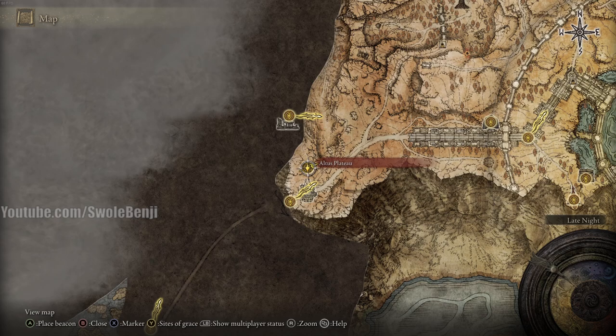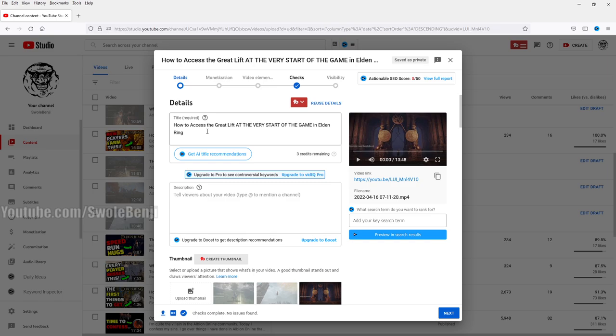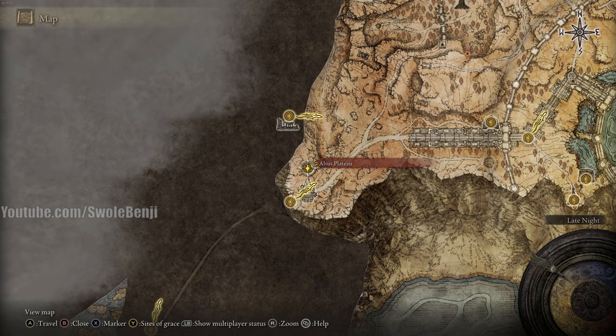We're going to start today's video at the Atlas Plateau. If you want to know how to get here, I have a video on my channel that explains exactly how that works — it's called 'How to Access the Great Lift at the Very Start of the Game in Elden Ring.' You do not need to kill any bosses; you only need to loot two items. Go in the video description of this video and click that link if you don't know how to access the great lift or how to get here.